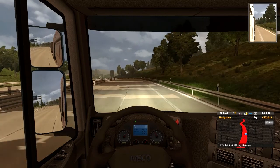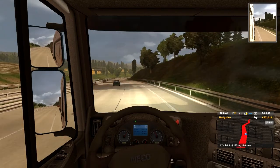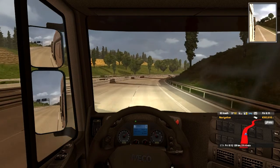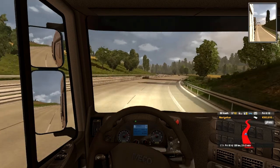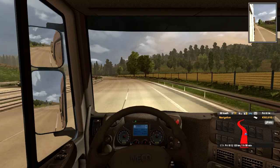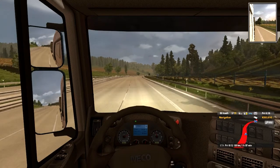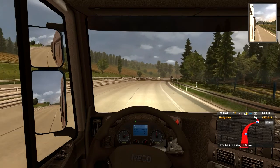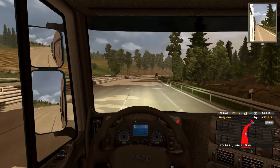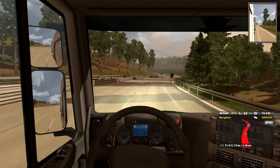A useful feature in this game is cruise control. You just get up to the speed you desire - say 80km/h - press a button, and it'll hold the speed. This is a downhill, so I'm accelerating, but once I hit 90km/h the truck stops accelerating. Listen to the engine - you can hear it go quiet as it hits the limiter and the power is lifted off.